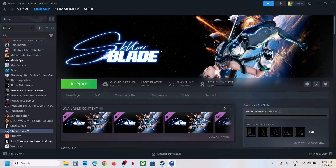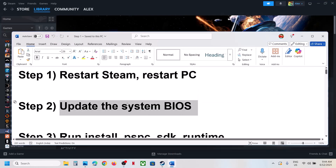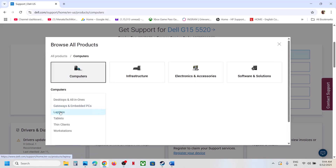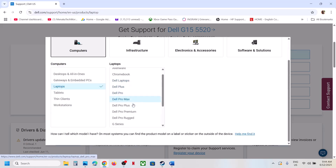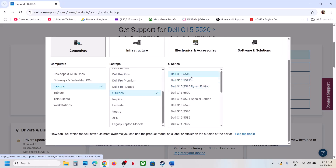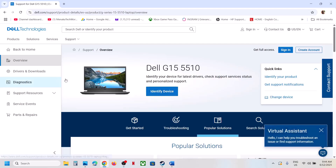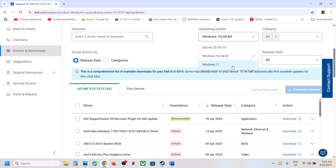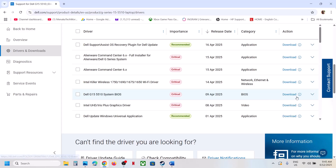After the system restart, launch the game. The next step is to update the BIOS — this has worked for many players. Go to your system manufacturer's website (Dell, Lenovo, Asus, etc.), select your model number, go to drivers and downloads, find the BIOS update, select the right operating system, download it, and run the file to install.